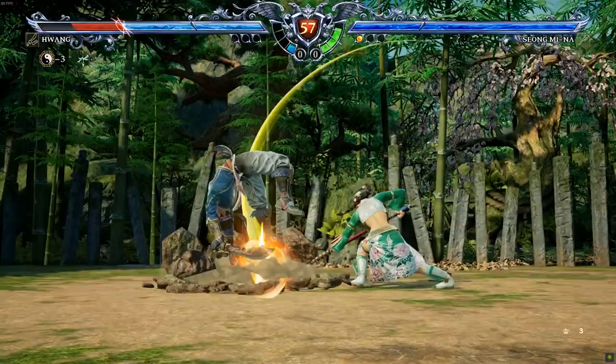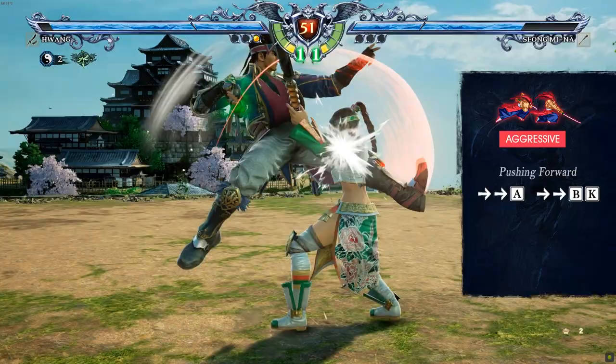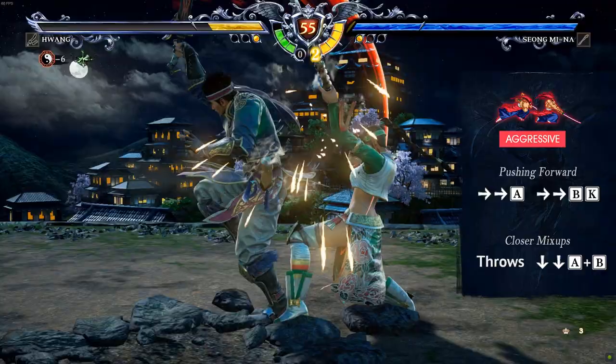Finally, when you need to switch to the aggressive strategy, his 66A is a formidable low-crouching anti-movement attack that makes him move forward. Push forward by mixing it with mid verticals like 66BK. When you get closer, his throws are his main options to hurt your opponent's standing guard. Mix them with safer and guard-damaging powerful mid attacks like 22A+B.